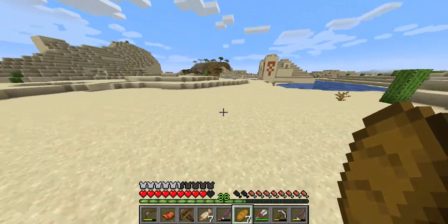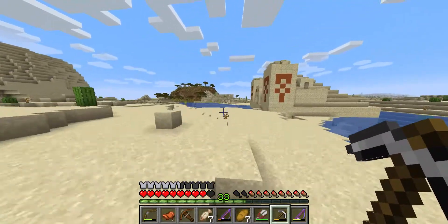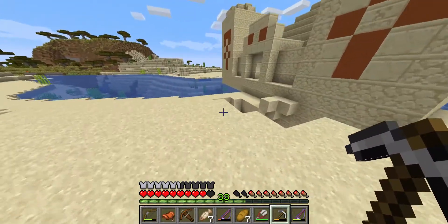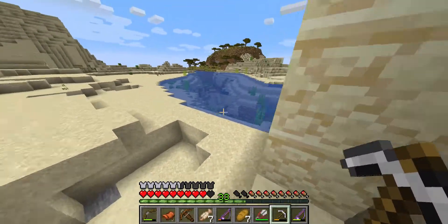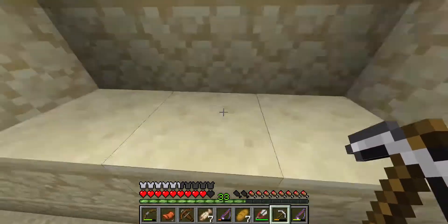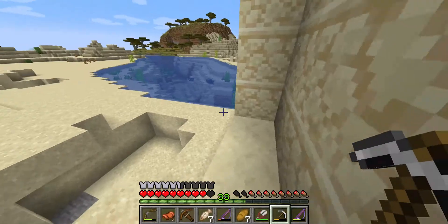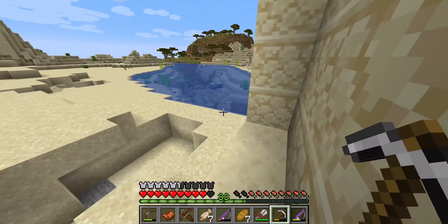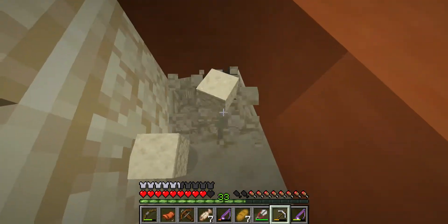Rabbit hide — don't really need that. Desert temples are pretty scary to me honestly, I can't navigate them that well. We'll see if my vision fails me on this one. Maybe I can make this sweet parkour jump — I don't think it's gonna happen... I did it! I'm the greatest Minecrafter of all time.